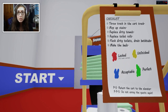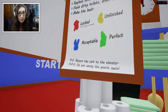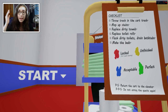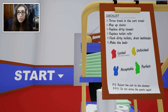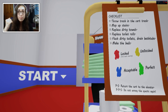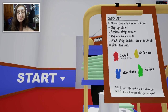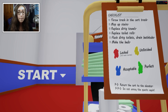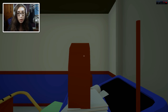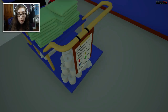Let's get into this. I don't really know what to do. We've got a checklist here that says we've got to throw trash in the cart, mop up stains, replace the dirty towels, replace the toilet rolls, flush dirty toilets, drain bathtubs, and make the beds. Hopefully I can remember all that. I believe all we've got to do is press enter or forward. Okay, I guess we've started — we just left the elevators open.